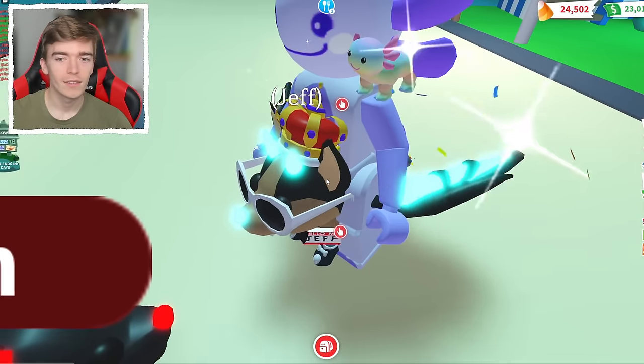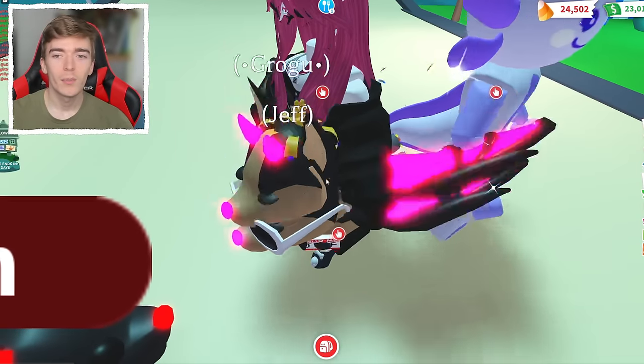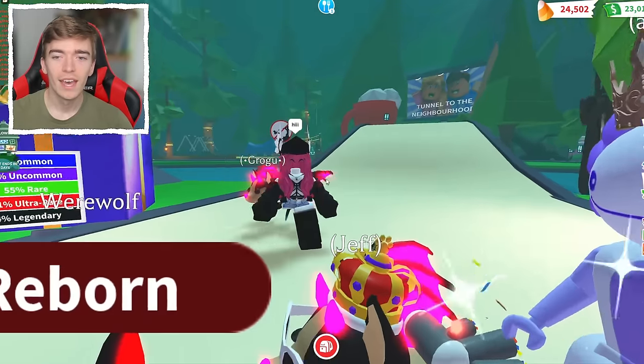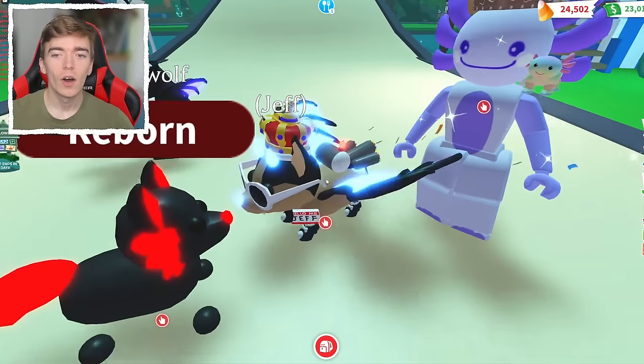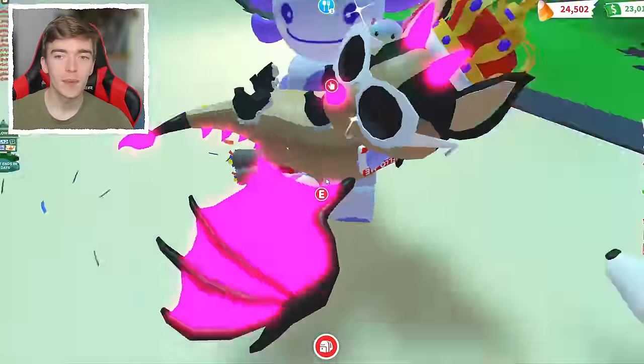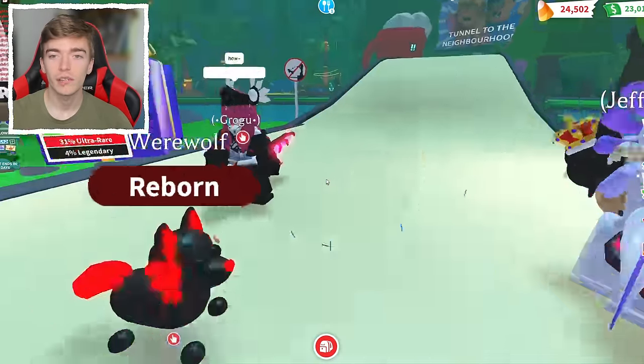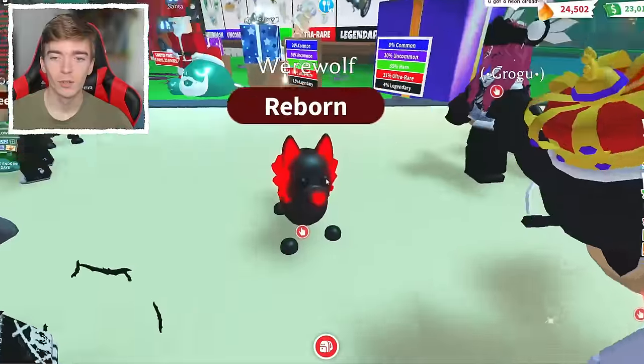I see someone with a mega bat dragon — the coolest pet to possibly ever exist. Then another one just spawned, there are two mega bat dragons. I offered to trade but they said they already have a neon werewolf. Because of the Halloween event, it's pretty difficult to tell when it's actually nighttime in Adopt Me since it kind of always looks like nighttime — all eerie and spooky looking.